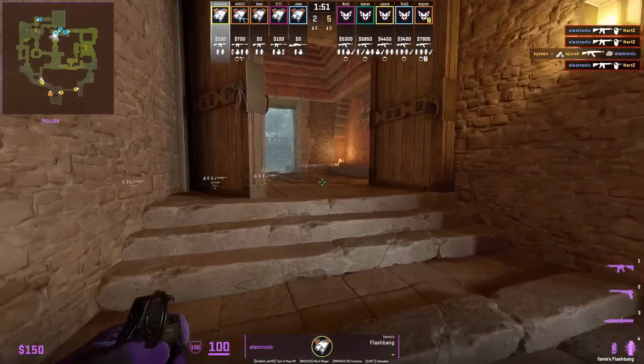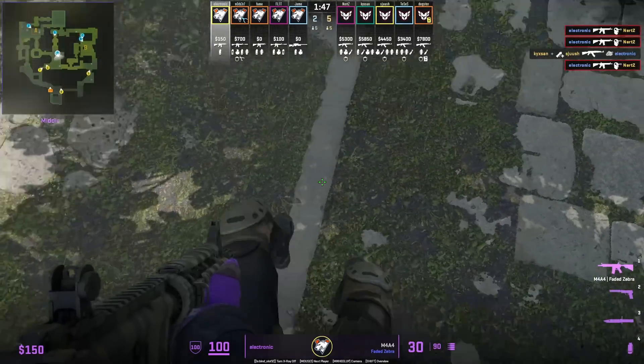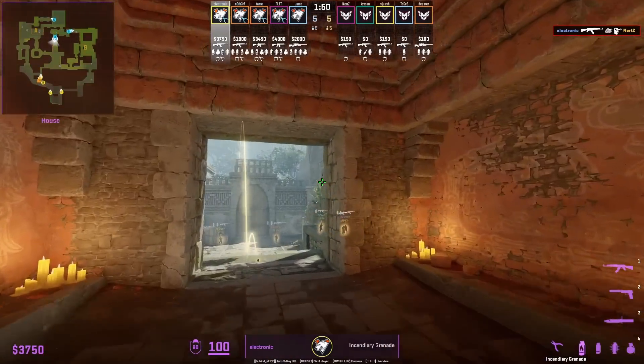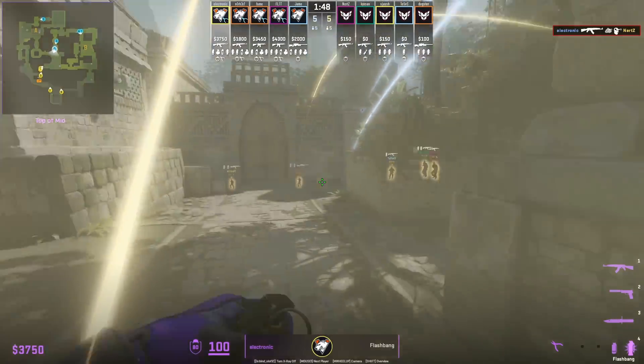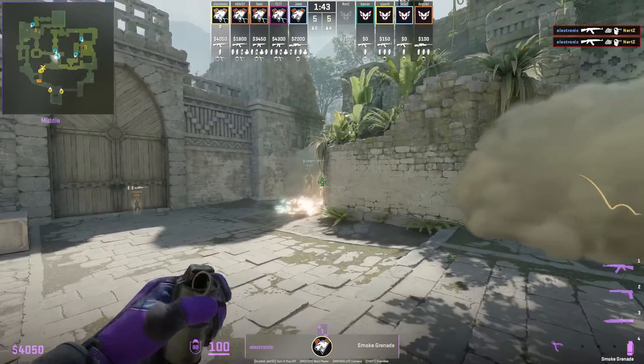When Electronic comes out mid window, he is going to be looking down to go towards the cubby — the reason why he's doing this is he's able to avoid the Ts' flash. Another thing Electronic does as he comes out mid is, while looking down, he could throw a flash off the ground that's going to blind any Ts towards elbow coming out.